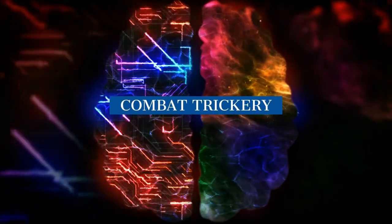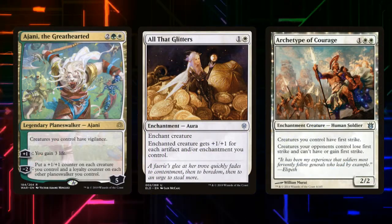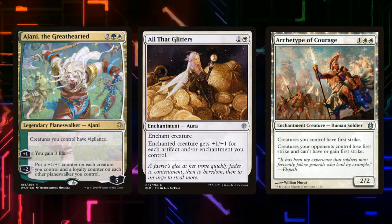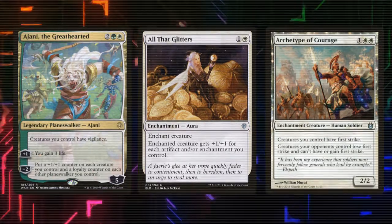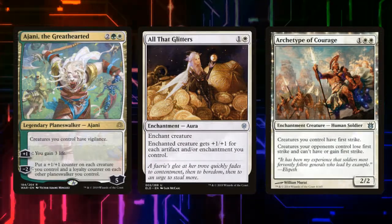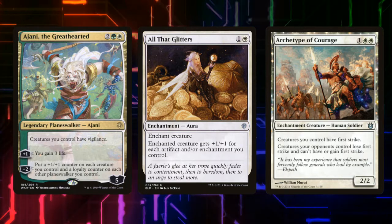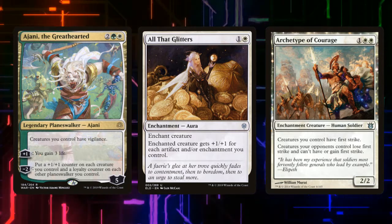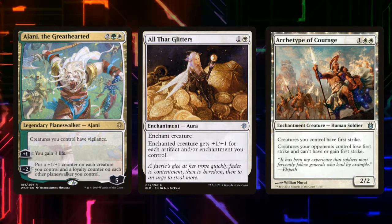I want to talk about some cards that give us additional unfair advantage in combat. We're running Ajani the Greathearted — he gives all creatures we control vigilance and has five loyalty. His plus one gains us three life. His minus two lets us put a +1/+1 counter on each creature we control and a loyalty counter on each other planeswalker, which is good with the number of planeswalkers we're running. All That Glitters gives one of our creatures +1/+1 for each artifact or enchantment we control, which is usually a lot, turning creatures into killing machines. An Archetype of Courage gives all our creatures first strike and prevents any opponent's creatures from having or gaining first strike, giving us a clear combat advantage.